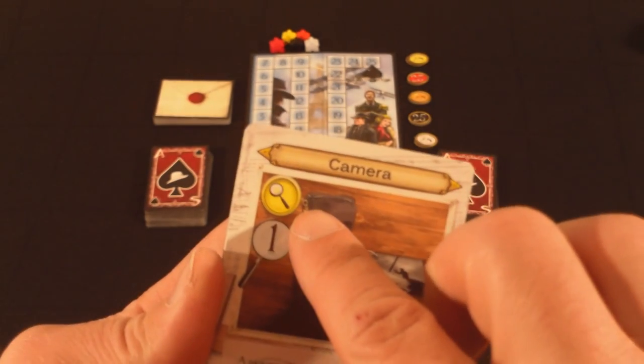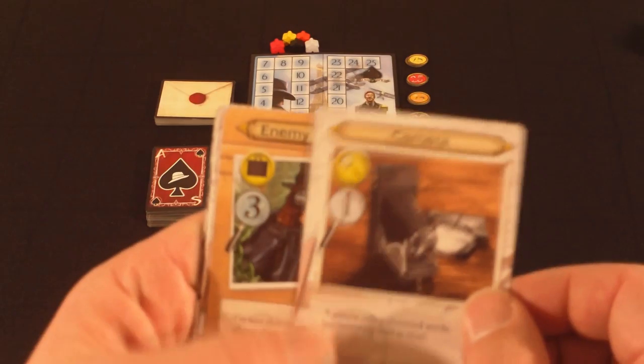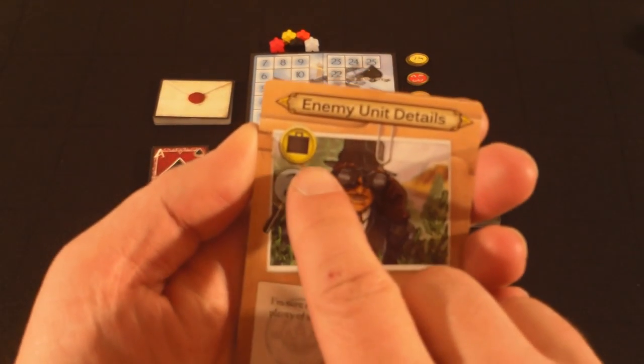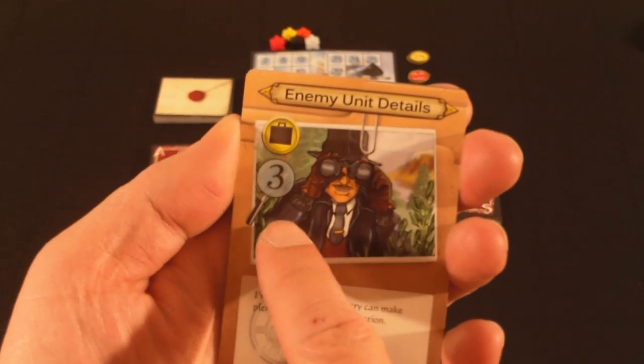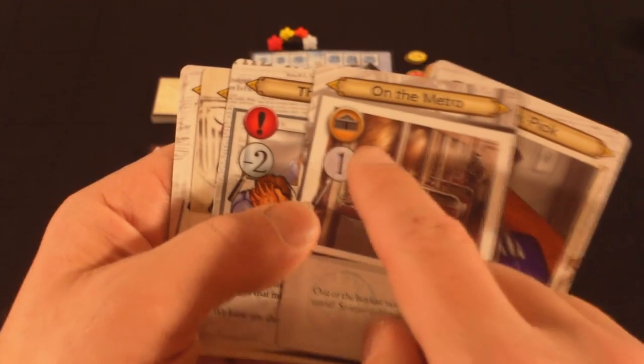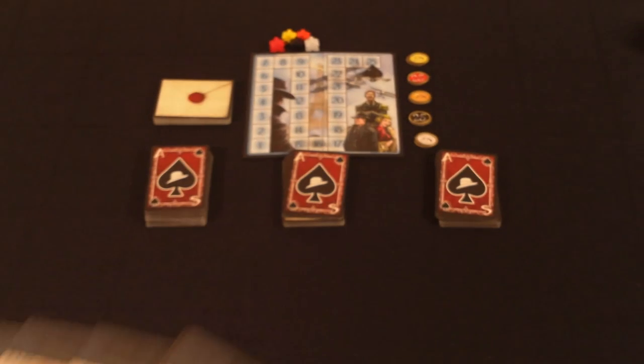There is also spy gear — the spy glass — which is worth points but just has flavor text. There are intelligence pieces, represented by briefcases, which also give you points and don't really do anything other than flavor text. There are locations as well, represented by a building, which again will give you points towards completing your missions.